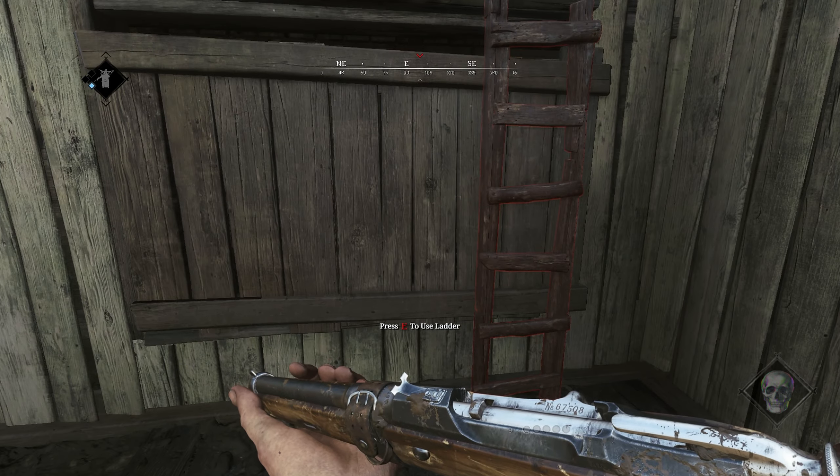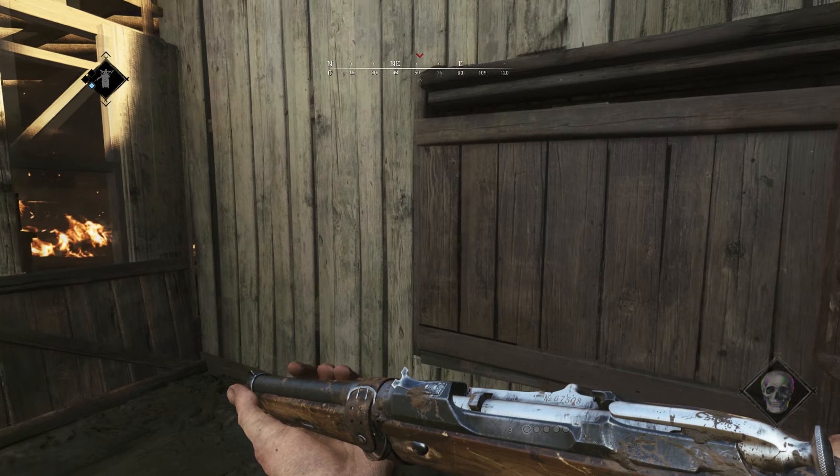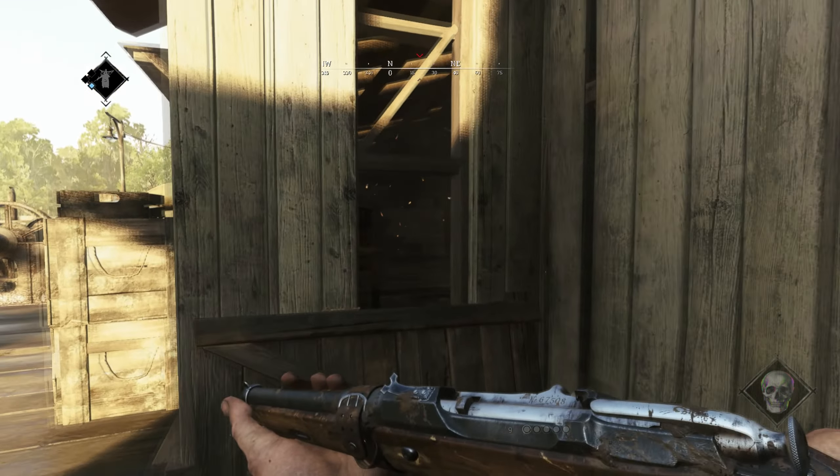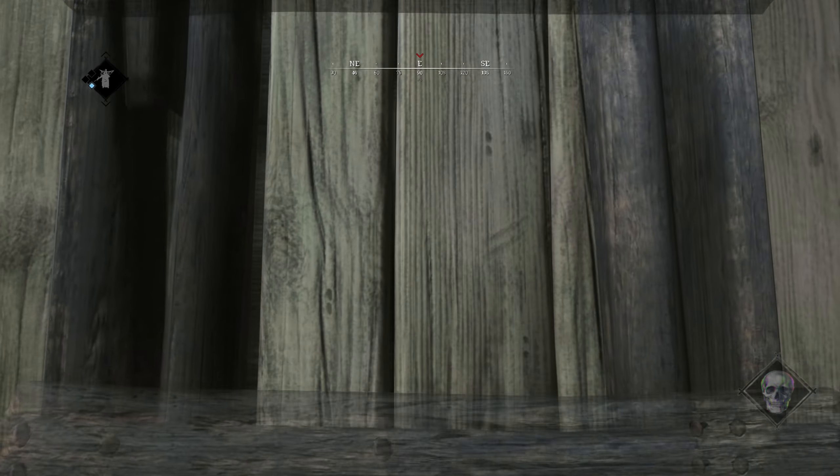Worse than the window, there is only this gap in the wall that gives clear vision inside the generator room. Climbing the ladder, you can see how easy it will be for the people inside to take you down immediately.